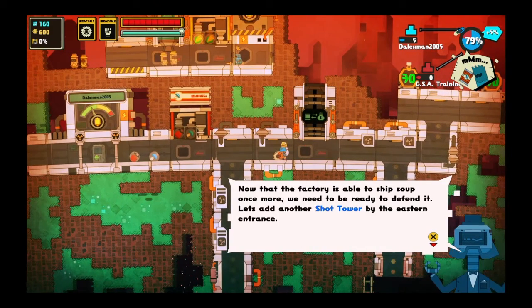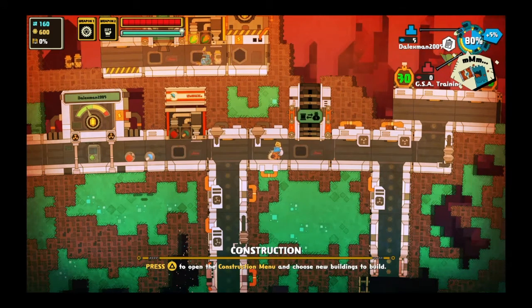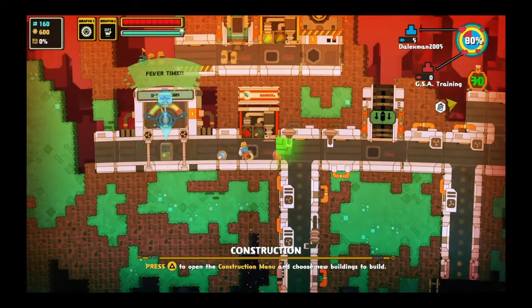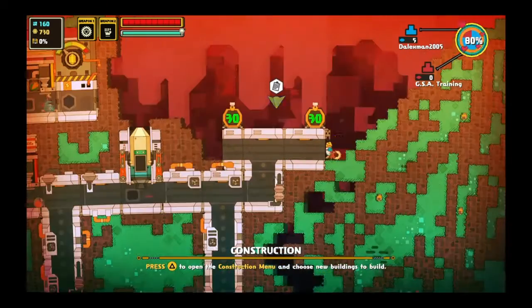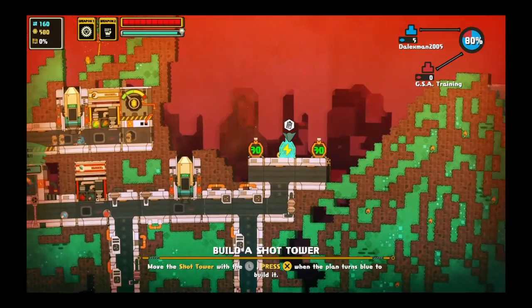Now that the factory is able to ship soup once more, we need to be ready to defend it. Let's add another shot tower by the eastern entrance. The more market share you steal from a rival soup company, the more likely they are to attack. Buy a shot tower to improve our defenses. Sure thing, mate.